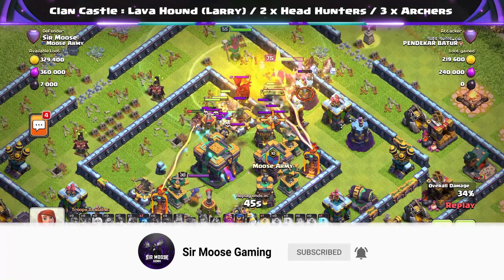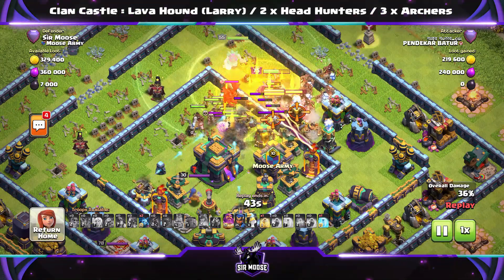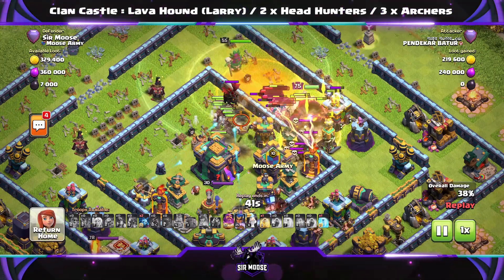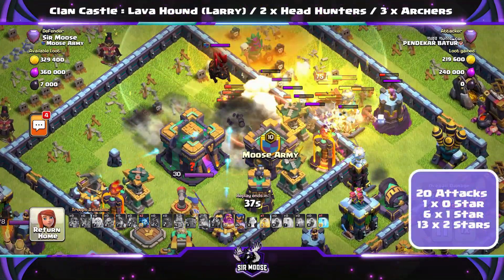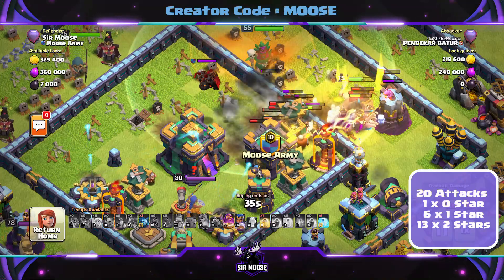Let's quickly summarize how the base did in the Legend League. Over a three-day period, there were 20 attacks against the base. Of those 20 attacks, one was a zero star, six were one star, and 13 were two star. Impressive.